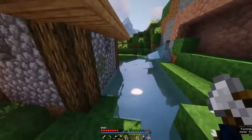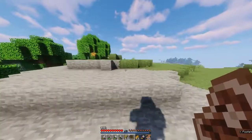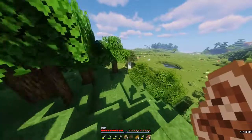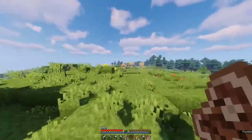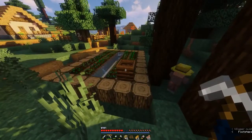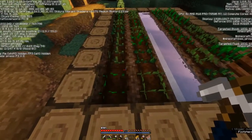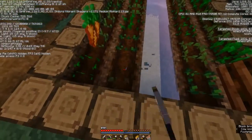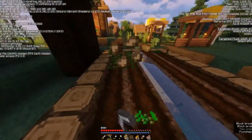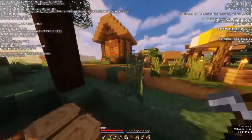That first village was very disappointing. There's another village nearby and it looks bigger. There's a composter, and — crops! I completely overlooked that. That's wheat, carrots, and beetroot — or should I say corn? I've got corn! Oh my god, I'm so happy — we've got corn!